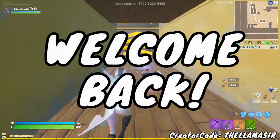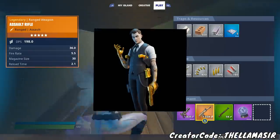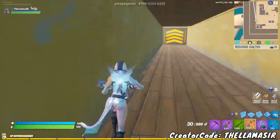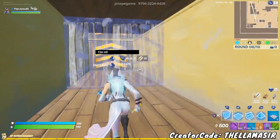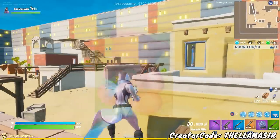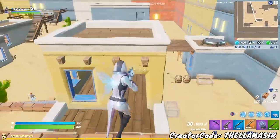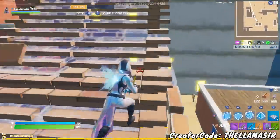Welcome back to another Fortnite video. Hit that like button if you're having a good day or if you're excited to get the Shadow and Ghost versions of Midas, because today we're going to be going over the Midas challenges — all 10 of them — including the locations of Midas' Golden Llama, the Pink Teddy Bears, and tips and tricks to get all the other challenges done as fast as possible so you can get that XP and level up towards those golden styles.